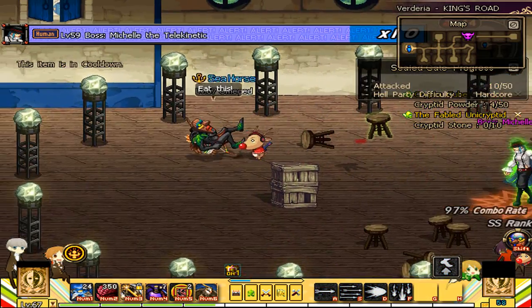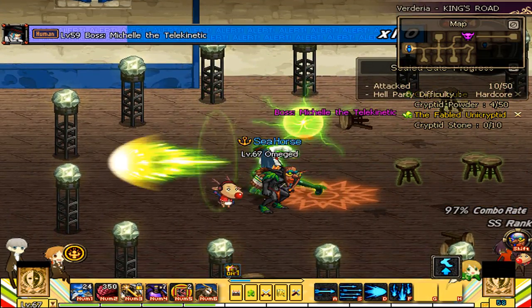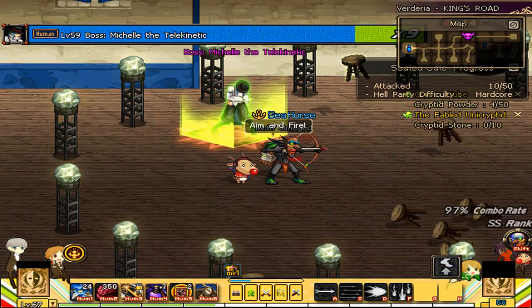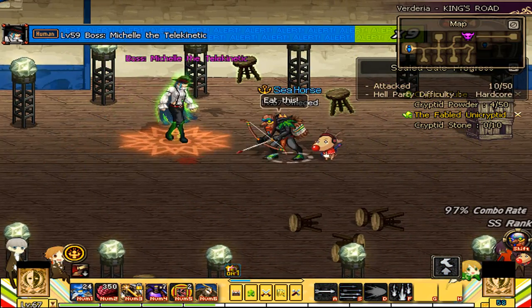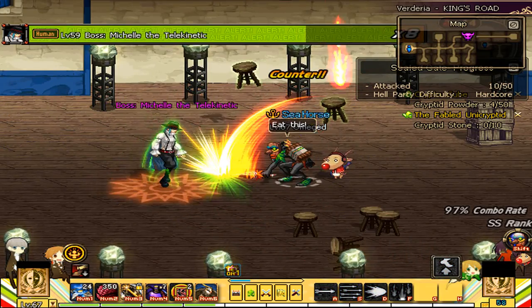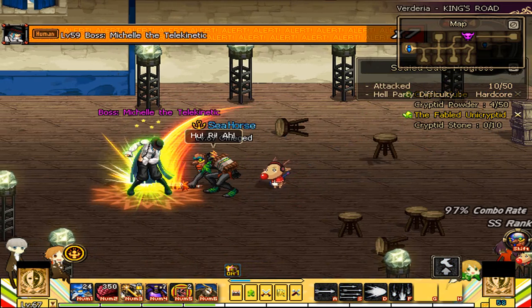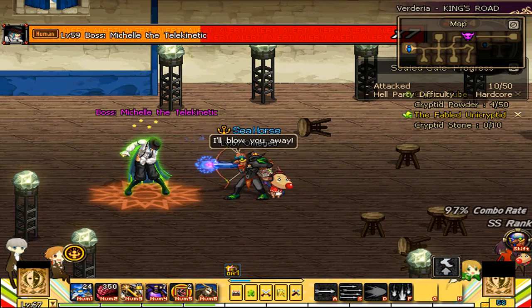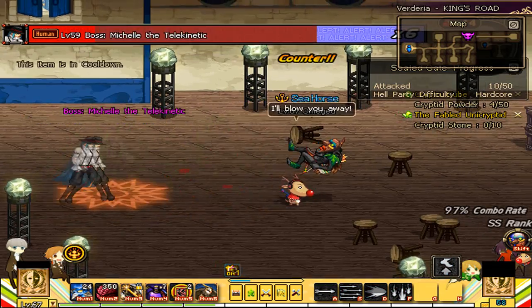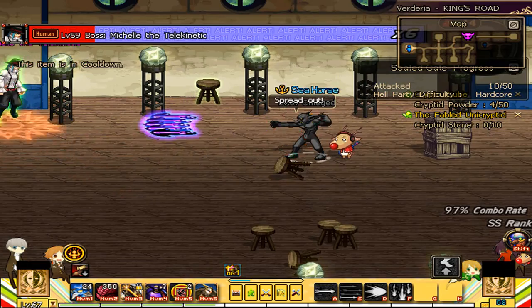On the far right-hand side, you may also notice an icon with a foot and an arrow beneath the floor — this is a passive. It allows Goblin Shooter to jump into the air really high, and while he's in the air, he can actually shoot arrows downwards as if he was a gunner. So you basically get aerial shooting while jumping really high — that's another aspect of Goblin Shooter.